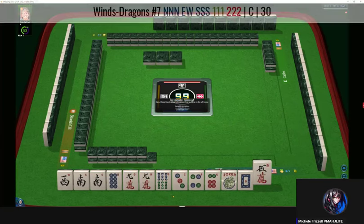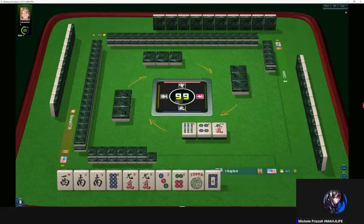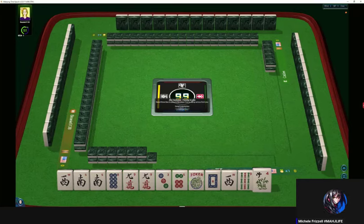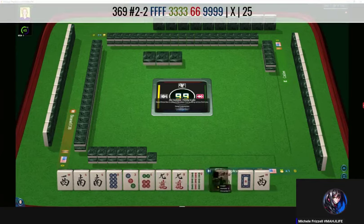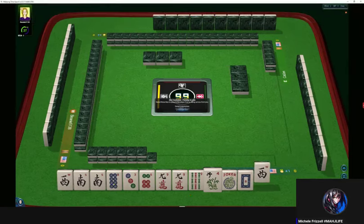Let's pass five crack. This eight dot might work if we play the news concealed hand. Let's let the four dot go. We can't keep it all — let's let the six bam go. We have a flower and a nine bam. Three, six, nine, flower. That flower really isn't too helpful at the moment. So let's let the eight go.